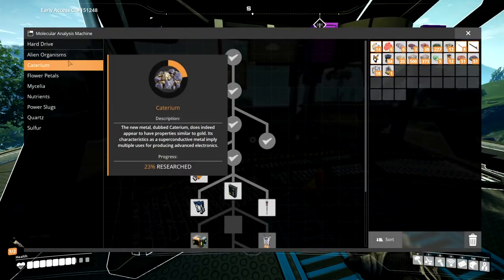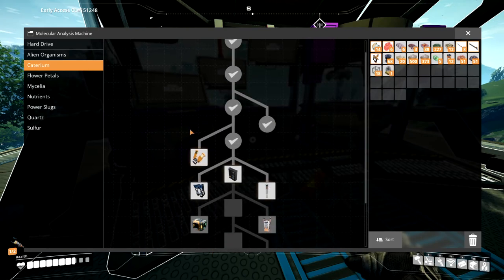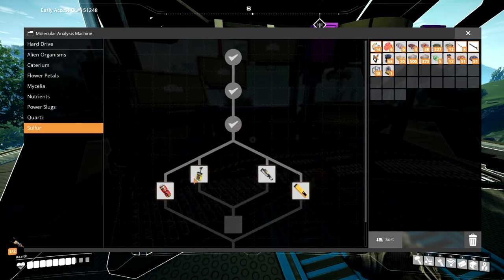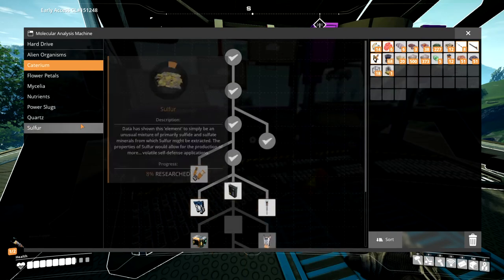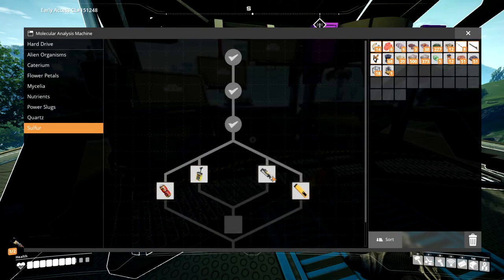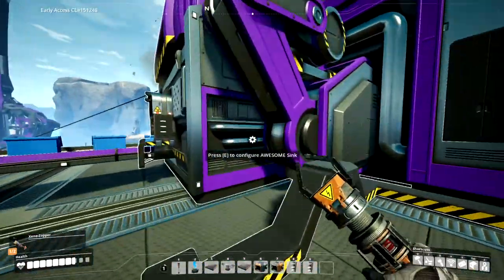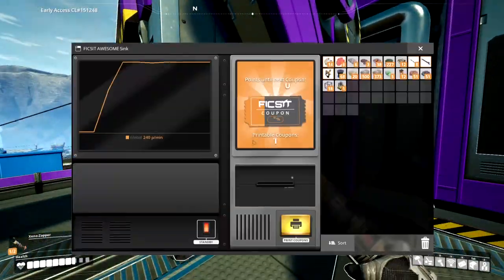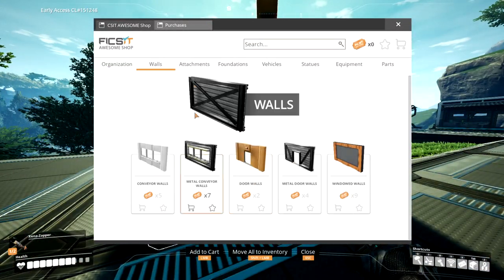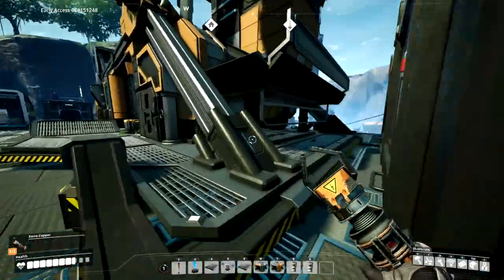Some other stuff while I'm over here at the main base: I got some new stuff unlocked from the MAM. I got some more caterium stuff, six inventory spots, the zipline which is new in update four, and I want to try to get these explosive rocks because my caterium ore that I want to mine is blocked by a rock I have to blow up. But I have to get the steel production for that first. I also got the sink and the awesome shop — that's just getting my excess stuff. I already got a few coupons. I purchased some lights, some walls, and some foundations.